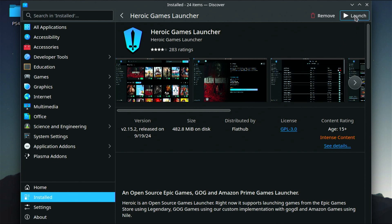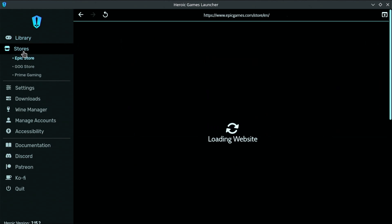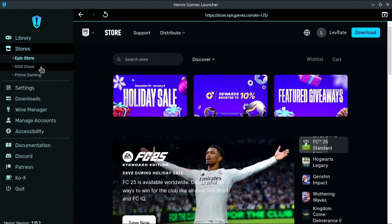Once it's installed, go ahead and launch it. Once you launch it, it might ask you to log in to your different services. I'm already logged into all three — we have the Epic Game Store, GOG, and Prime Gaming.